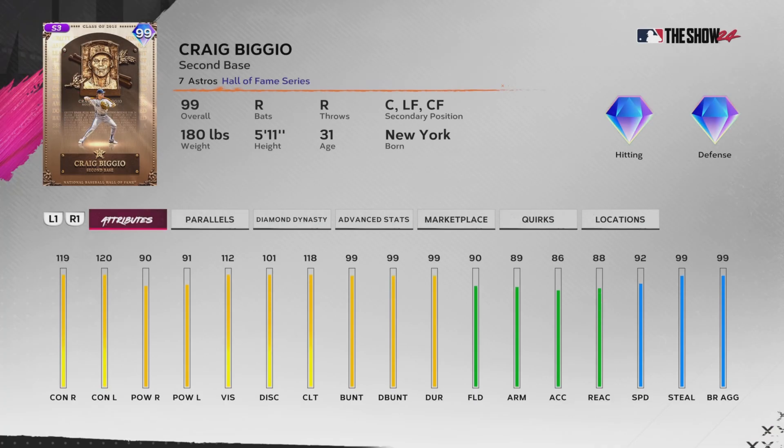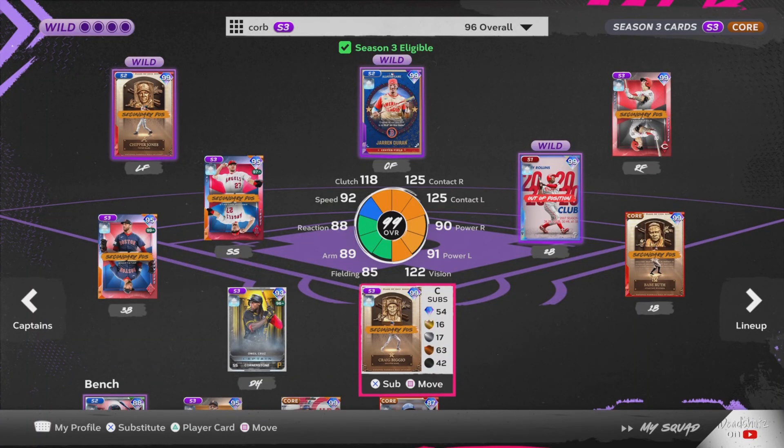We actually got Craig Biggio. His base stats are insane — he's got hundreds everywhere, basically. 119 contact versus right, 120 versus left, with 90 power versus both sides and a 118 clutch. He's got 85+ speed, which means he's on the Corbin Carroll theme team, giving him max contact versus both sides. He gets 85 gold shield at catcher but 90 fielding at second base. We're going to be playing him out of catcher — honestly the only catcher I have that fits this boost that is viable.